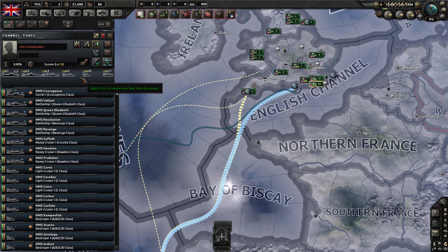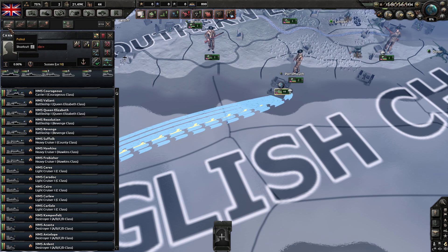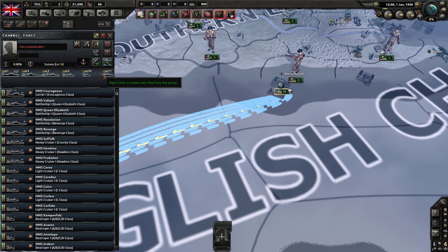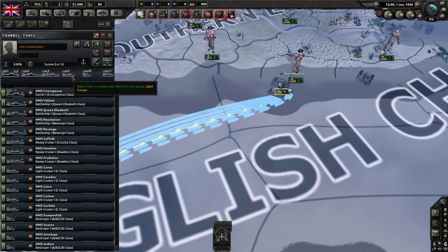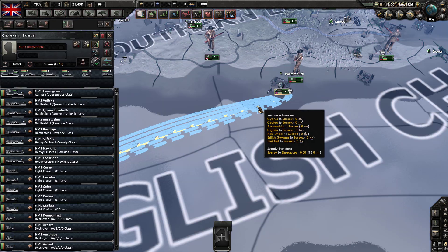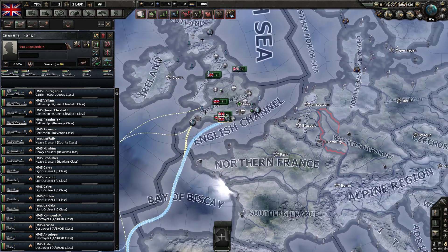For the Patrol mode, if you want to maximize counter anti-sub work against convoy raiding, you mainly want to use destroyers because they destroy subs very well, and maybe some light cruisers in case they have surface ships. You could also add one or two heavy cruisers, though heavy cruisers are weak to subs. A fleet of around 20 destroyers, five light cruisers, and one or two heavy cruisers is a good number.